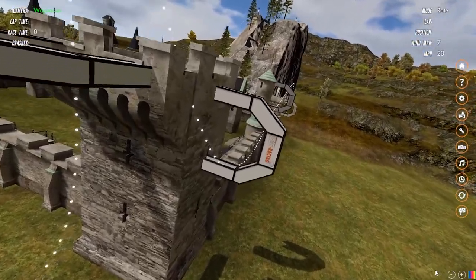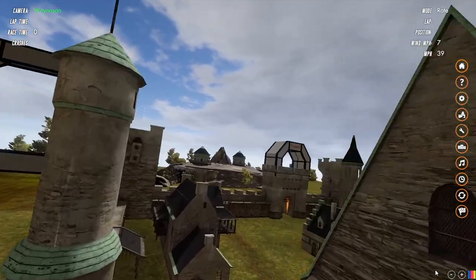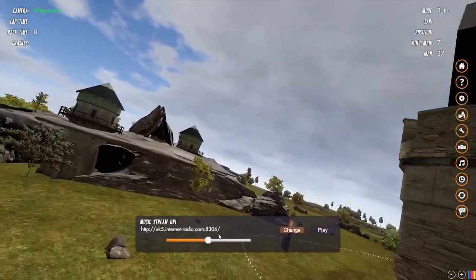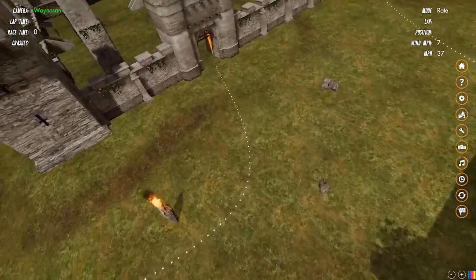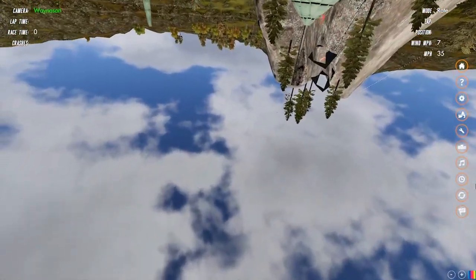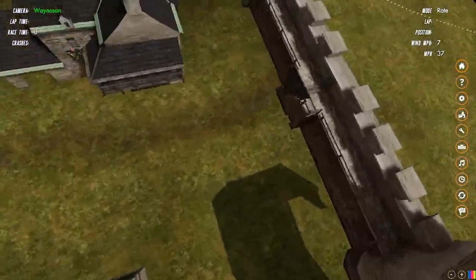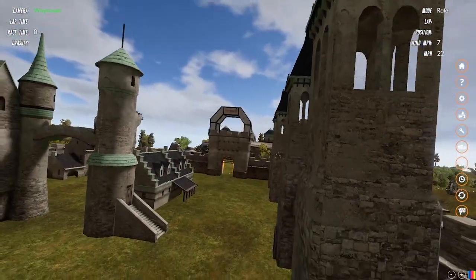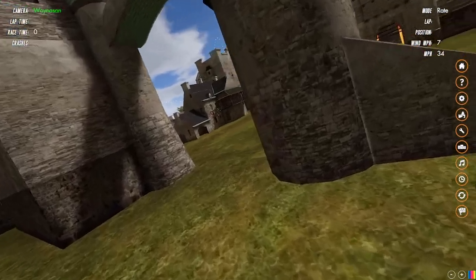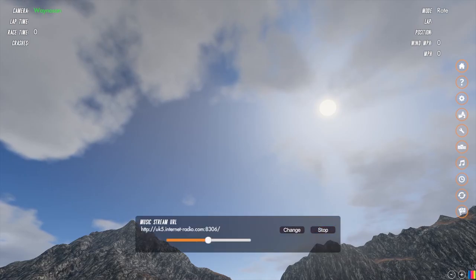There are a lot of cool lines to do in here — some obviously pre-designed by whoever designed the course, and a lot you can figure out on your own. A cool thing about this simulator is music streaming right from the user interface — I love this. You just pick a streaming channel, put it in, and can play it right from here. It is fun. The only thing I dislike about this simulator is changing your camera angle or field of view — you've got to go back to the main menu to do that.